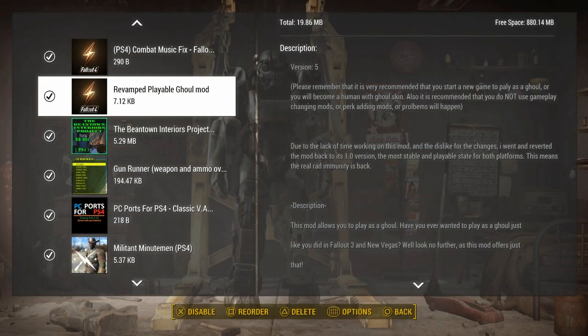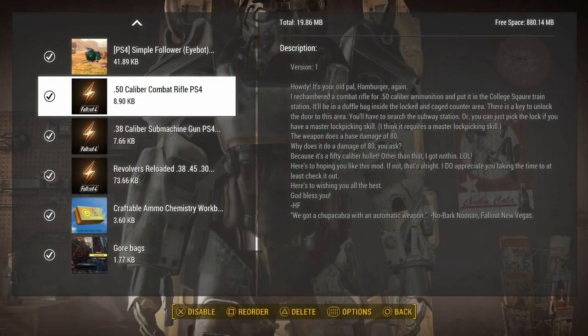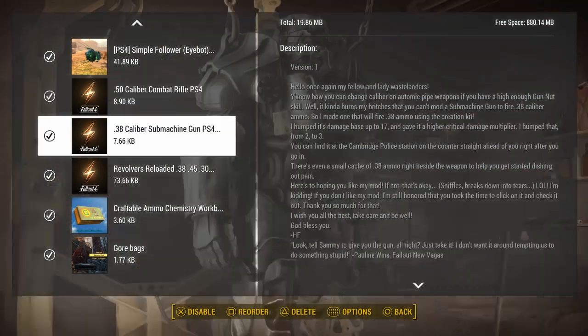Here are the other mods: Revamped Ghoul mod where you get to play as a ghoul just like in Fallout, and Combat Music Fix. You need all these basically if you want to make the game just like Fallout New Vegas. Enjoy the video, peace guys, and subscribe.